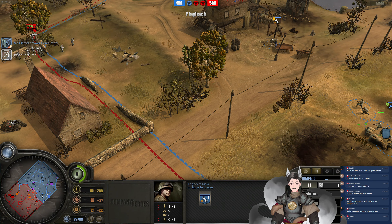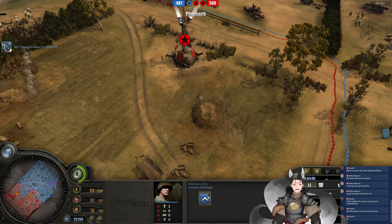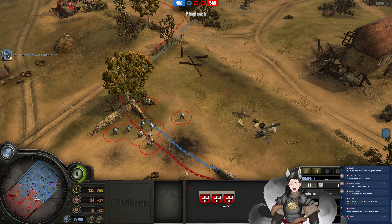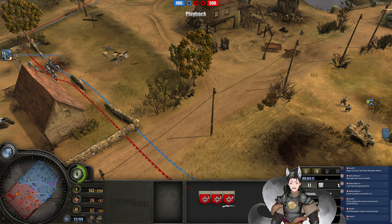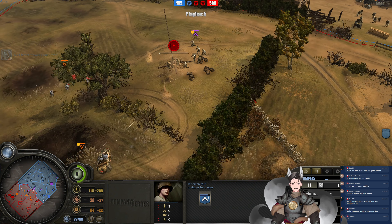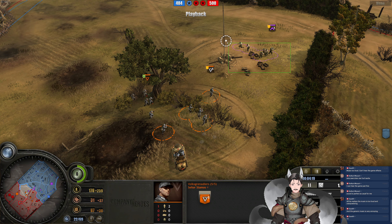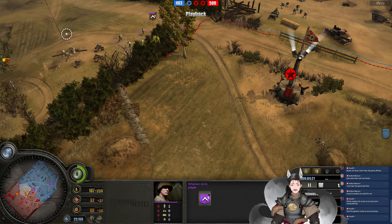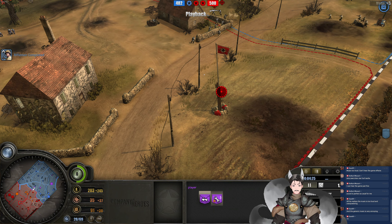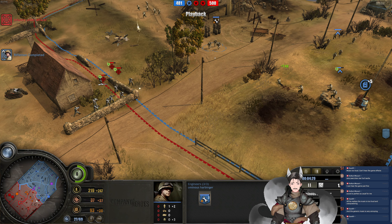A flamethrower wouldn't be half bad, or a 60mm mortar to help displace all that. We do have the flamethrower, and I'm likely going to go see the mortar as well. After all, how often do people actually go for the mortar? Pretty rare. Rifle Squad engaging here. There's also a landmine here. Starting to fall back. Where's that MG42? Not sure where it is at the moment.